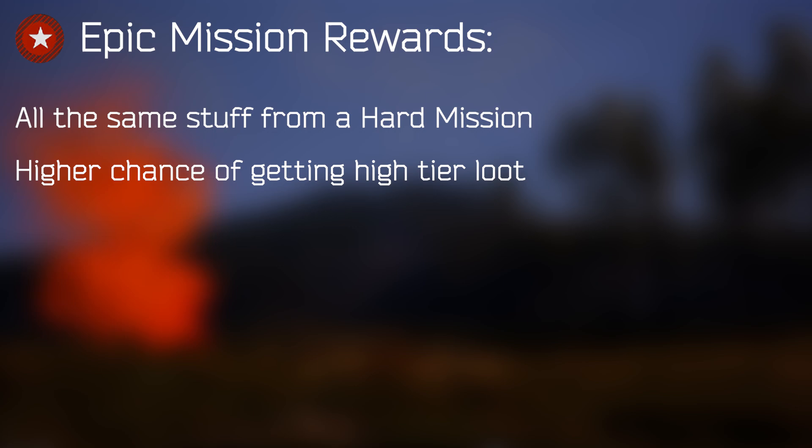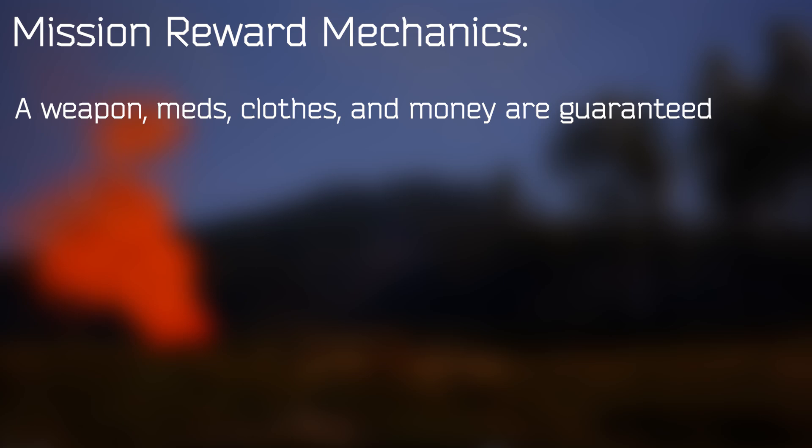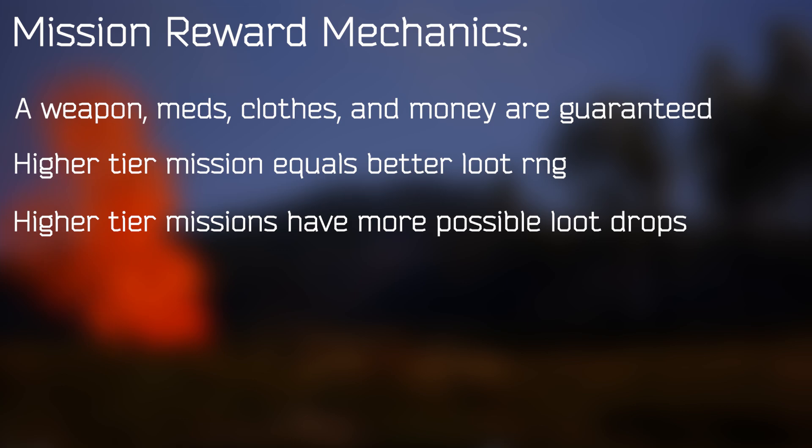You can think of epic mission rewards as basically a hard mission reward but better. You'll get all the same stuff, except with a higher chance for more money, tier 4 weapons, heavy assault armor, stalkers, codelocks, hammerscopes, med-exes, and more. Just because you did an epic mission doesn't mean you'll get an epic reward in the crate. My guess is some rewards are guaranteed — like a weapon or money — but the chance to get a better reward is affected by the tier of mission completed. The higher the mission tier, the better your chances at a better reward.